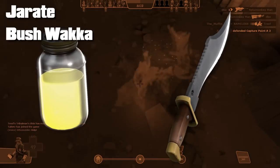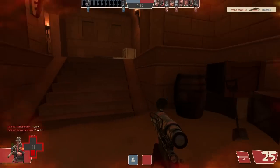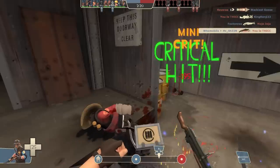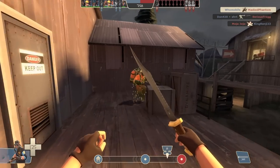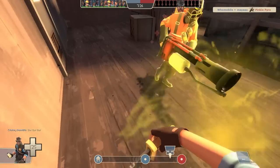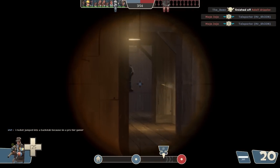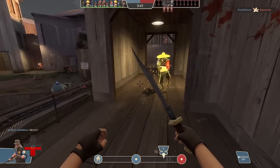The Jarate and Bushwhacker combo make most other sniper loadouts irrelevant. Jarate is already pretty bad - it nullifies burn damage, acts as a general alarm when things are going south, and grants mini crits to whoever is in splash range. But teaming up with the Bushwhacker, Sniper is now able to remove his main weakness: close range combat. In some ways you're nerfing yourself by not using them - these two are that good. The only real downside is increased vulnerability from the Bushwhacker, but 9 times out of 10 you would have been mincemeat in a close combat encounter anyway.